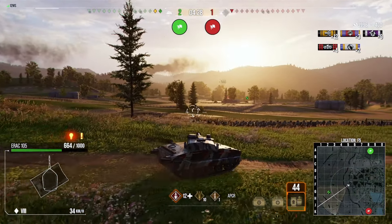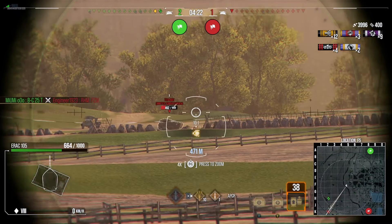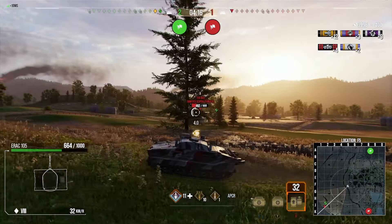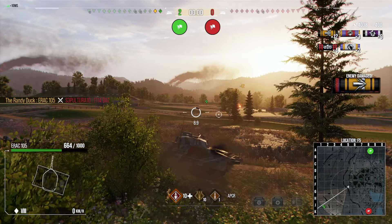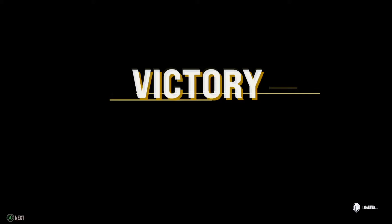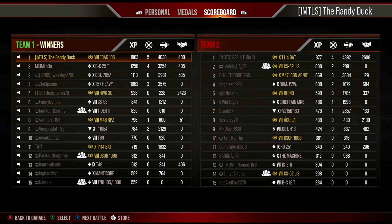I'm still targeted, probably from the enemy tank destroyer whose position I don't know. The Bat-Chat isn't looking at me, so I try to draw out the tank destroyer. He gets spotted — I take a shot but unfortunately miss. I try to cover my friendly Bat-Chat and manage to squeeze in that shot, picking up our fifth kill. Replay one — tier 10 matchmaking — ends with five kills, 4,000 damage, and 400 assistance. I just wanted to show this tank is still very capable when bottom tier. On to replay two.